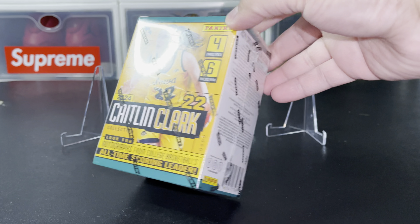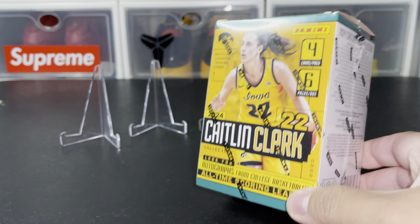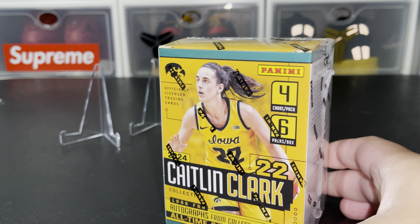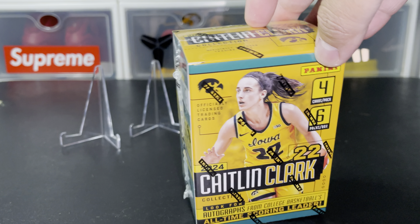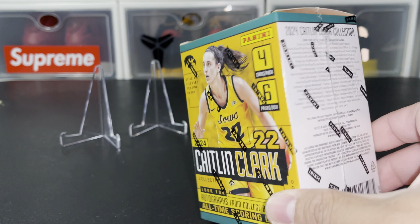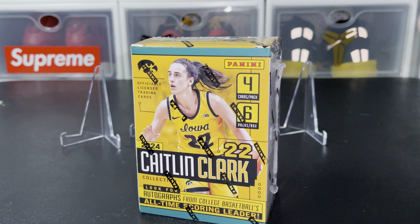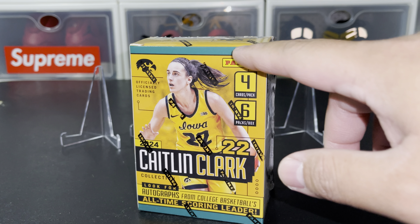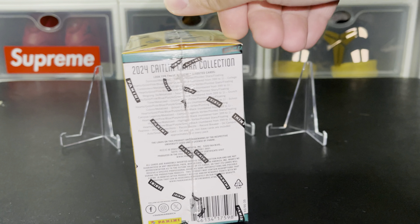Can't believe Panini made her own card just for Caitlin Clark. I've seen a lot of this on YouTube and I just want to see it for myself in person. The cards in the box are from her Iowa days — there are no Indiana Fever cards in here — and some family photos as well, and draft night. But still pretty cool. I just want to see how it looks in person. The blaster boxes I've seen on YouTube have a red borderline, but I don't know why this one is green — I got this at Walmart.